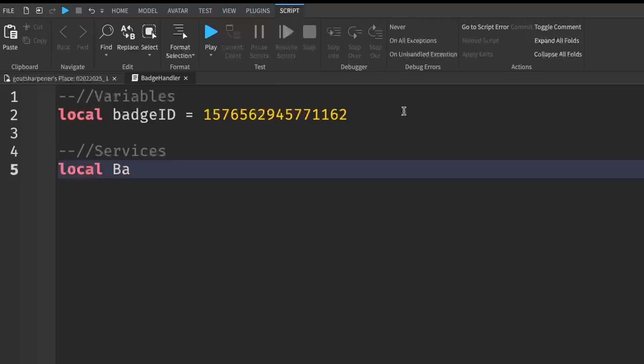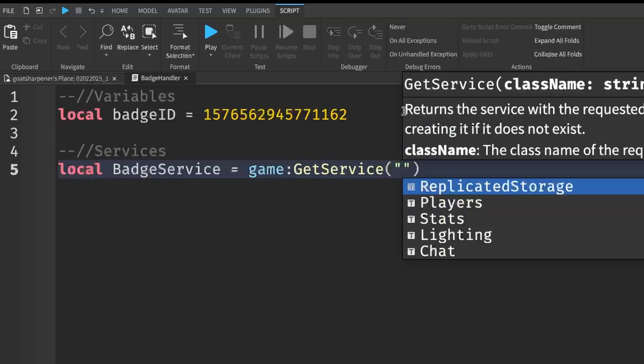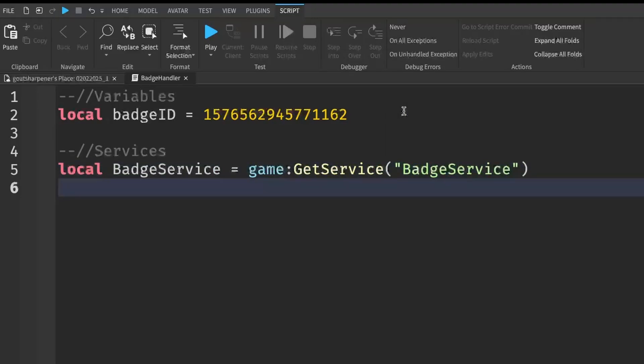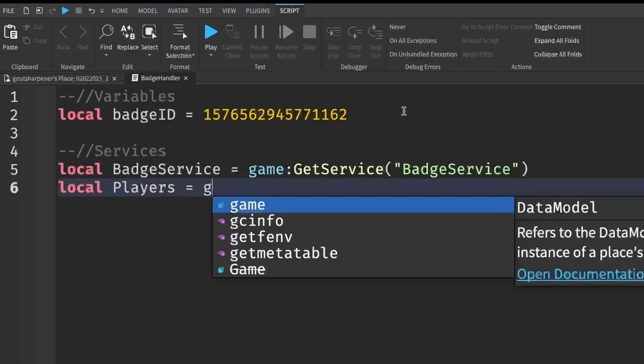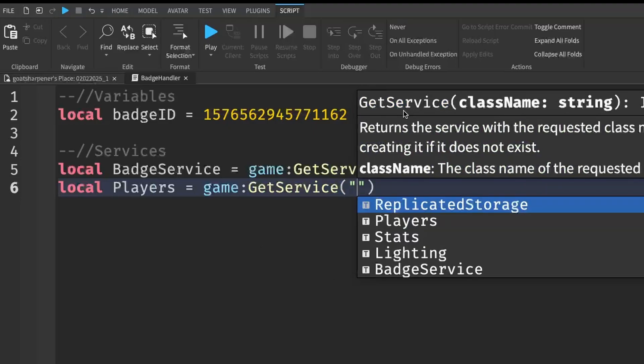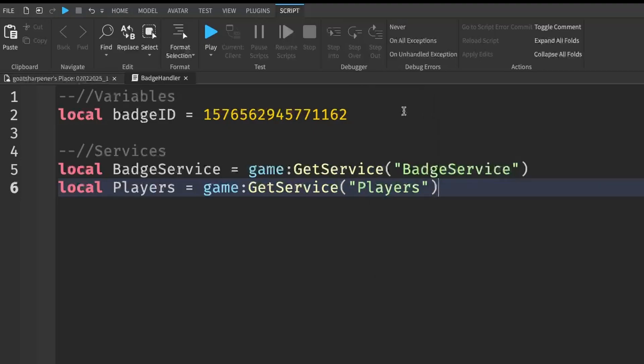Now we need to get some services. First: local badgeService = game:GetService('BadgeService'). The other service we need is Players: local players = game:GetService('Players'). Now that we have our services, we can write the function.